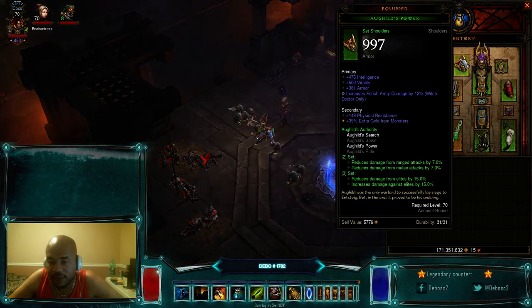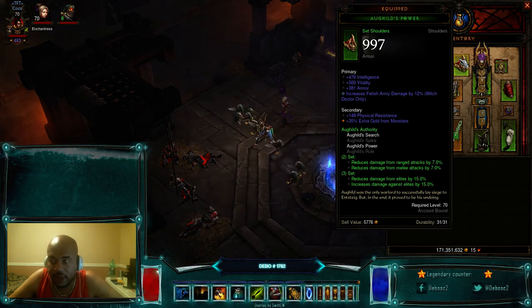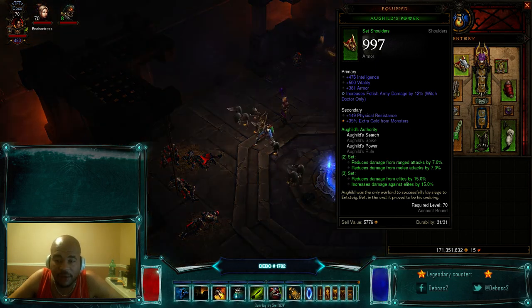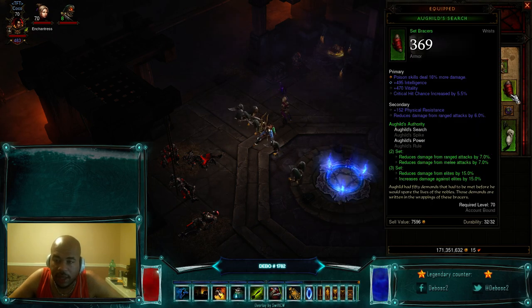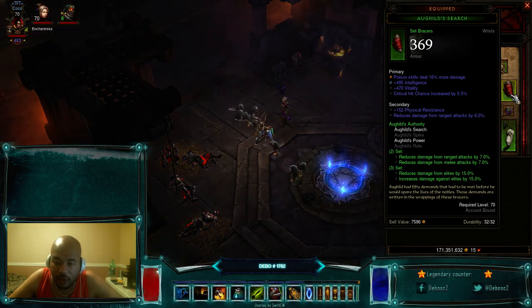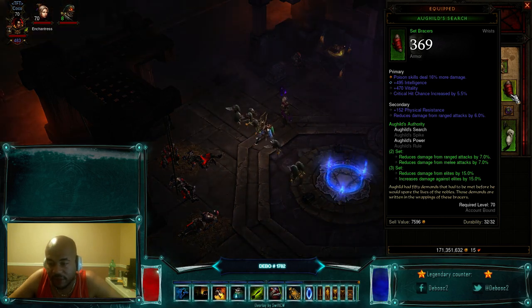Any stats of 470 intelligence and 470 vitality or higher is fantastic. I got some pretty nice rolls there, and you want to accompany that with the Oghill shirts with poison damage. I got a real nice one here — 495 intelligence, 470 vitality, and 5.5 crit. Hopefully in the future I can get one that has 20% poison damage.